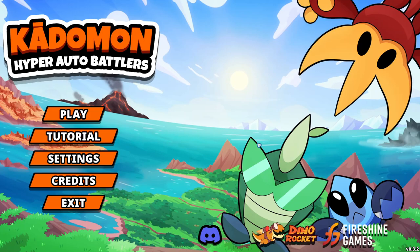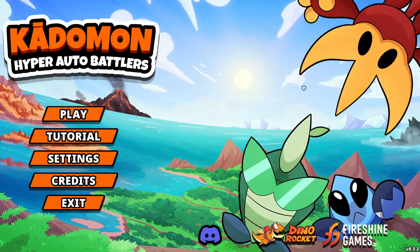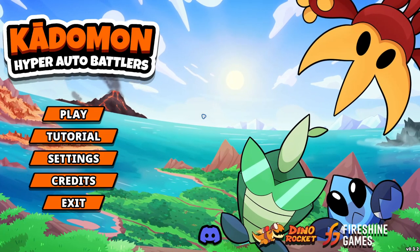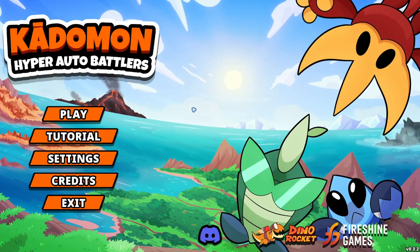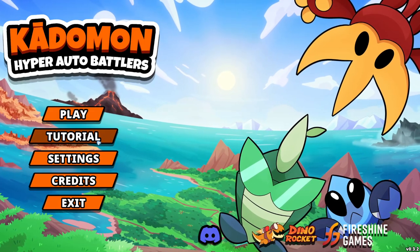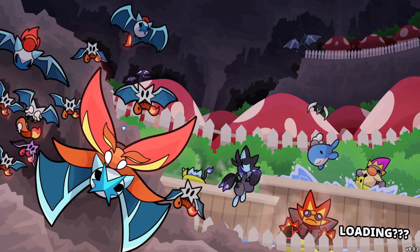Edomon appears to be an auto battler where you collect these creatures and you can evolve them — they've all got different types and move sets and things. Unlike Super Auto Pets, I believe this one is more PvE rather than PvP, but I haven't touched it yet, I've just fired it up. So when I saw this in the store I thought, gotta try this after everything I said, so let's give it a look. I'm going to run through the tutorial hopefully quickly and see how this all goes.